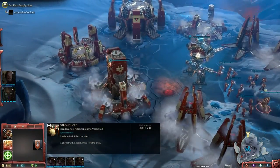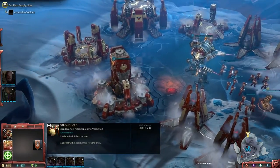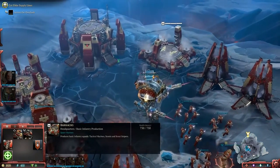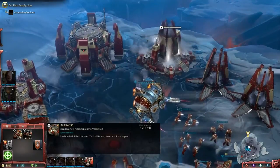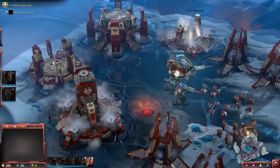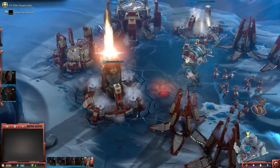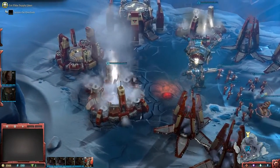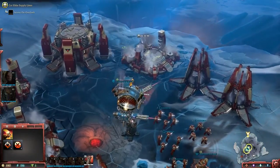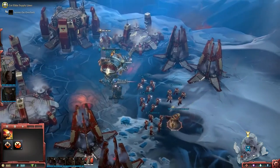Dawn of War 3 is a game about using armies and heroes together. You can see that we're bringing back base building from Dawn of War 1. In this demo we've provided most of the base — building a barracks, summoning some more units from another building. In a typical game, you'd be building most of the base yourself and building up your strike force. Here I have some line units, which are the typical RTS units — tactical marines and the dreadnought I just built — alongside my two heroes.